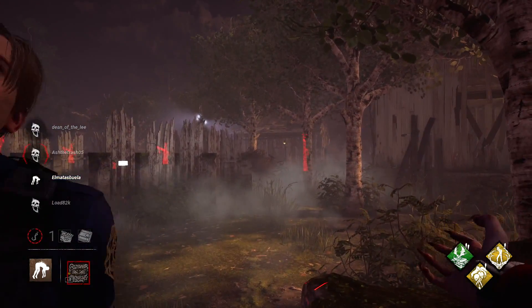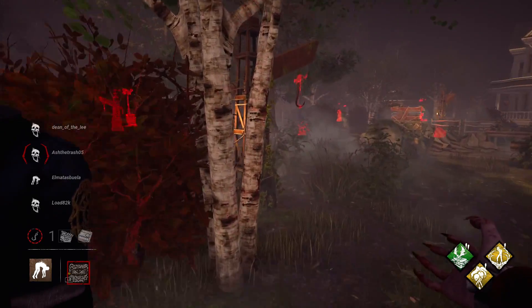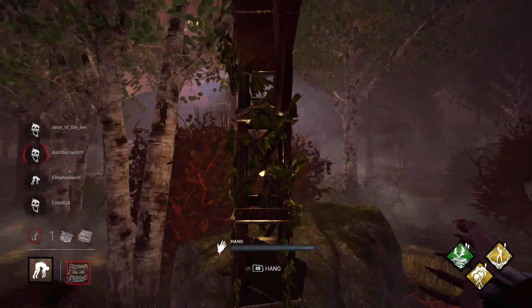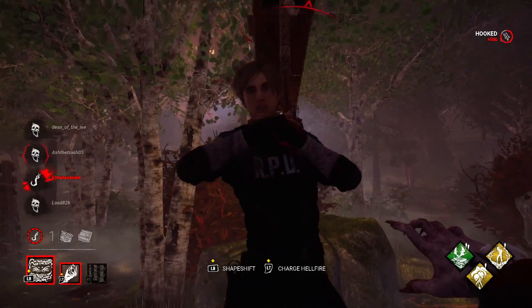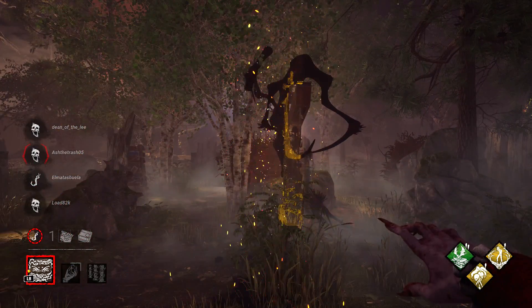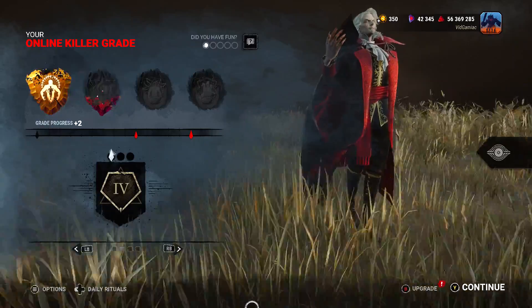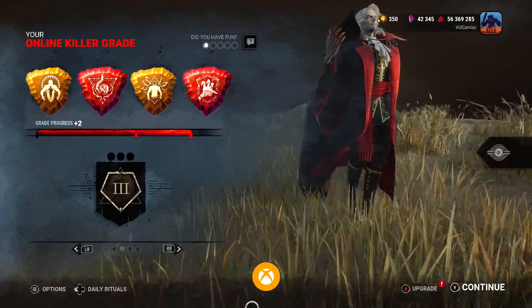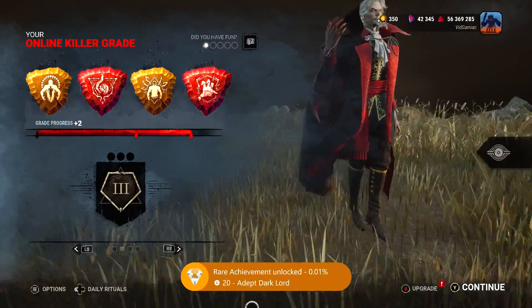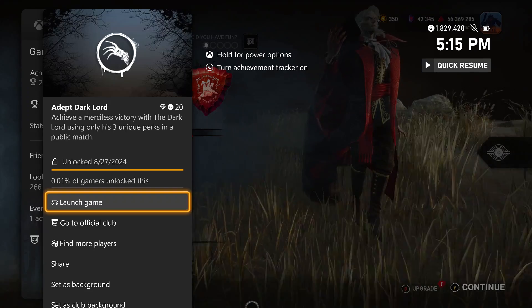Dracula is a pretty versatile killer, so play in a way that suits your style and hopefully it won't take long to find something comfortable. Once you manage a game where you get a quad sacrifice or quad kill, you should earn the Merciless Killer rating at the results screen — and with this build, the achievement along with it. It's worth 20 Gamer Score and that's all there is to it.